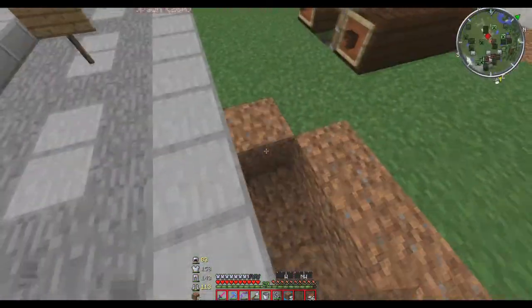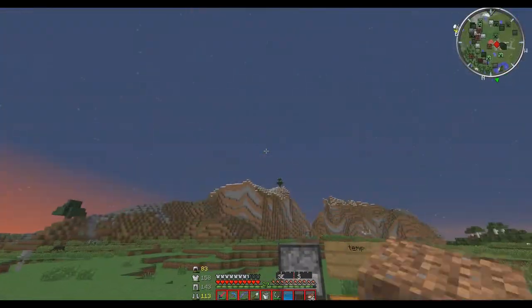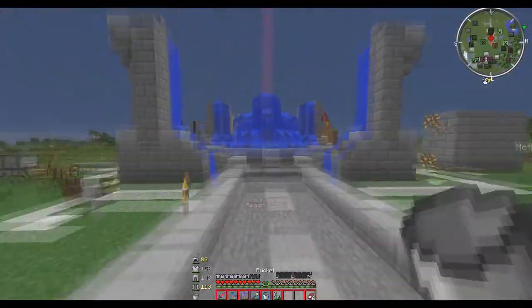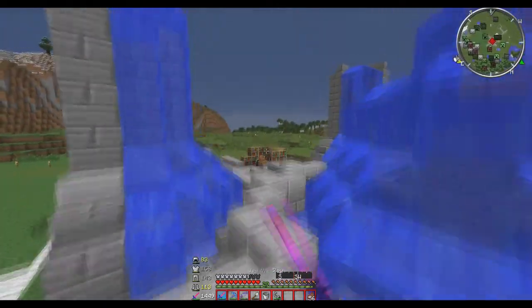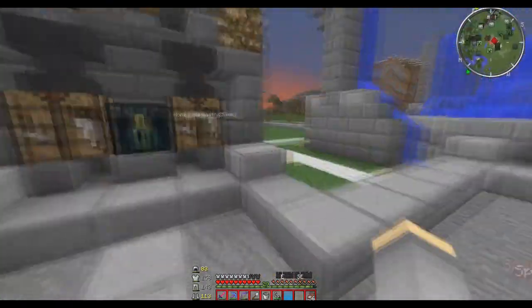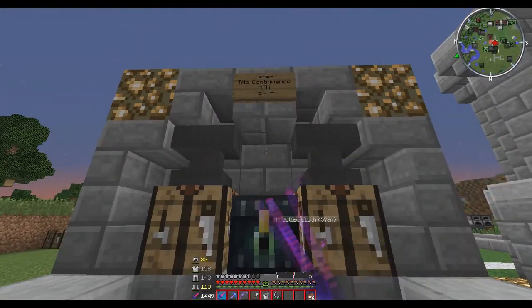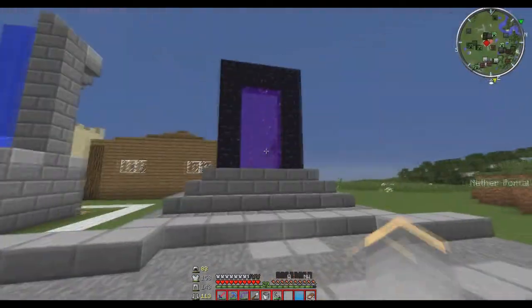But yeah, if you guys do remember, I believe the nether portal was right here - we moved it over there. I'll go show you guys that area right now. In the middle part we got these fountains set up, so that's really, really cool. So here's the nether portal, and then here's like the ATM - Contraband's ATM. We're probably gonna have these all around spawn.